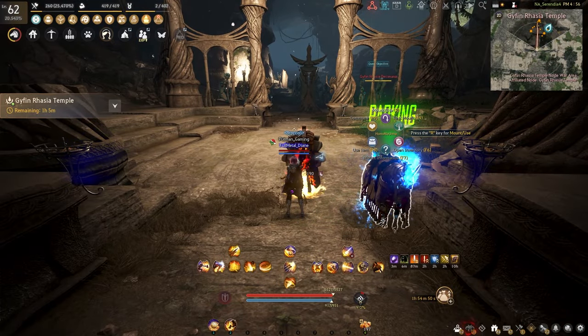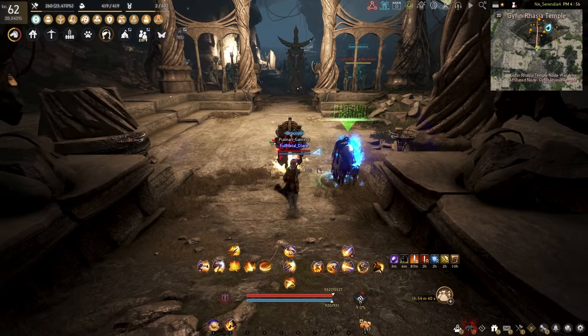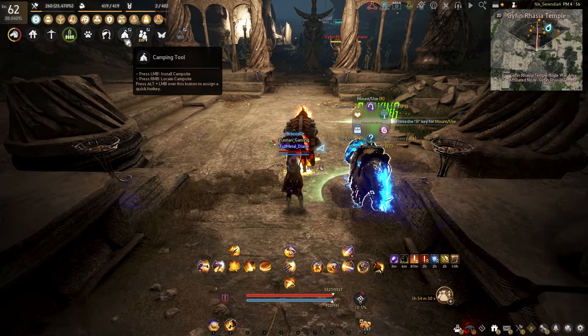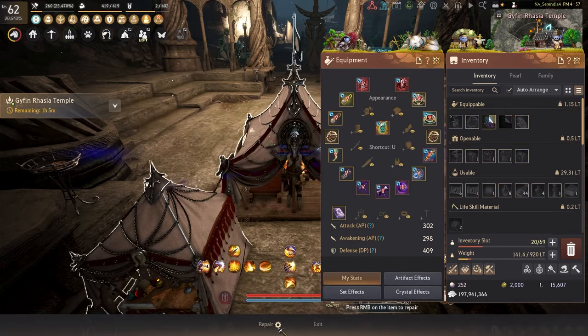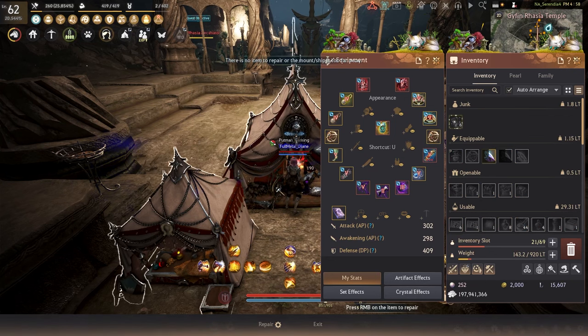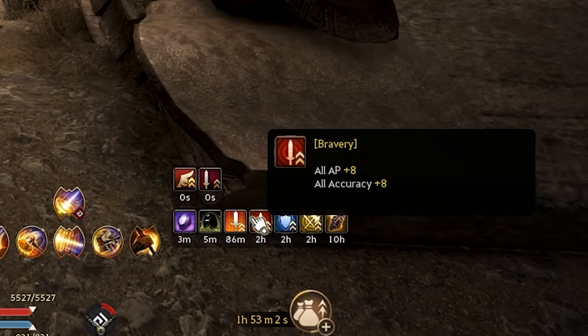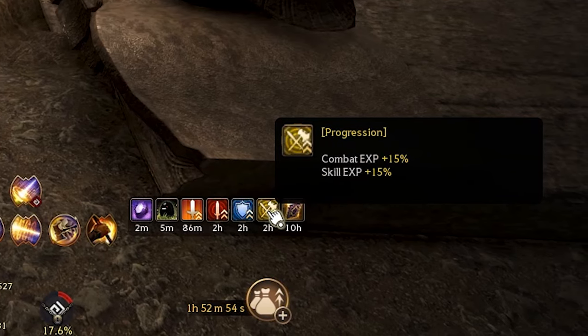I'll usually be running the Marni Realm rotation. I post up right back here, set my horse up and set my tent up. Sometimes the mobs will run up on you. Make sure you're repaired and make sure you have all your buffs. You want to be running your basic villa scroll, your bravery buff, your blessing buff, and your progression buff.